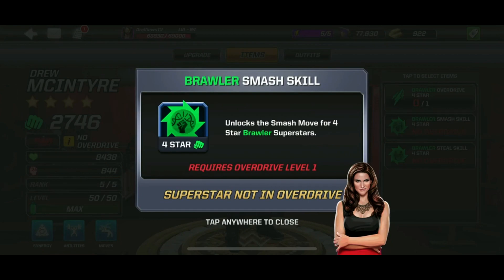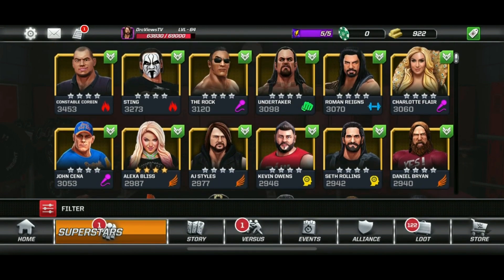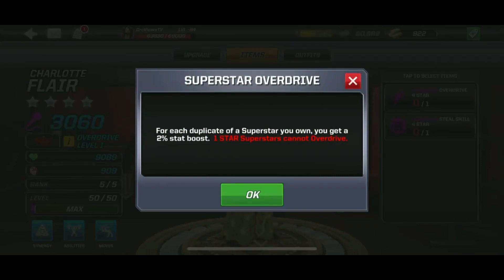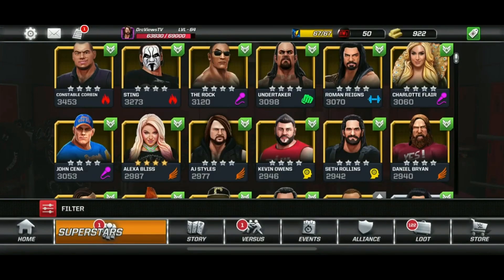We're going to be looking at the female superstars as well. We'll pick a four-star — let's go up to Charlotte Flair who has an overdrive. The one thing to note about the female wrestlers is you can only have the steal skill. The smash skill is not available.